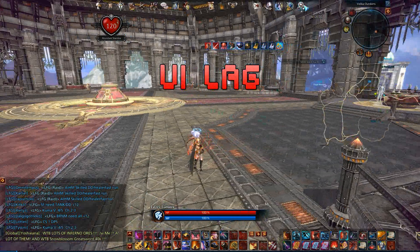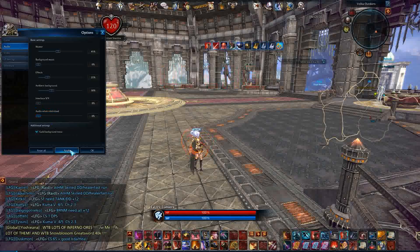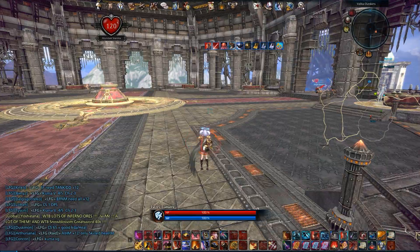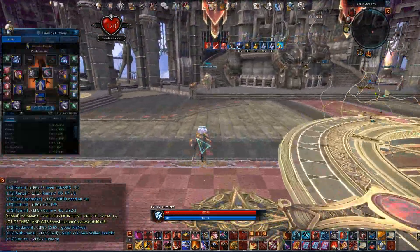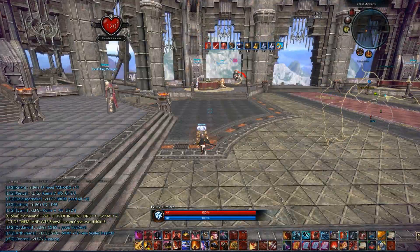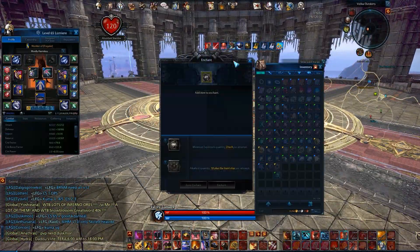The first thing I did was try to fix the UI lag. By going into the options menu in the audio section, if you turn down the interface SFX audio all the way to zero, it should reduce the UI lag by quite a bit. So if you want to reroll stats on your items or try to enchant them, you should have a way better time.